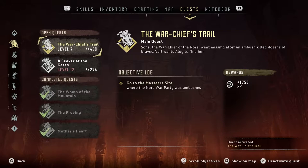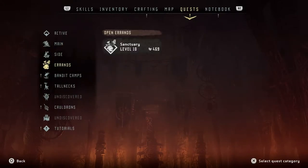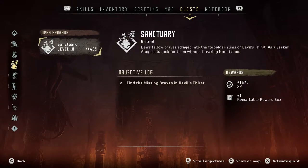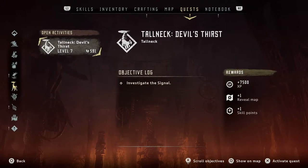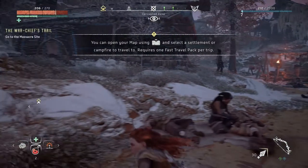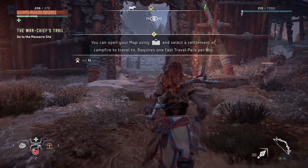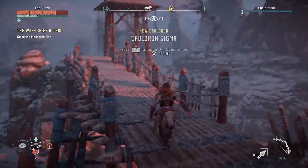Errands - this is level 10, so I could probably do this. Also missing braves - I'll probably do that one next. Bandit camp, I'll probably do that one too. I have a lot of things I could do before continuing. Let's go do this mission. Is this my strider on my map? I don't know where my strider is - there he is!